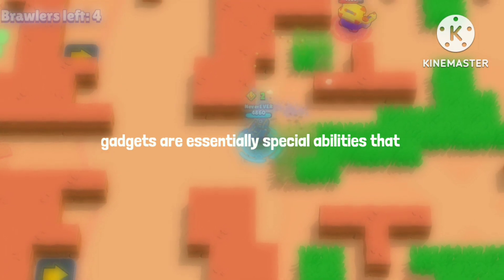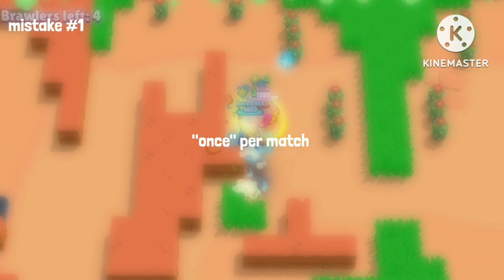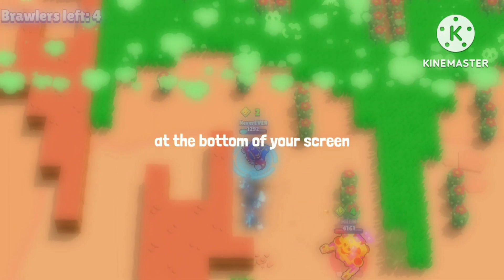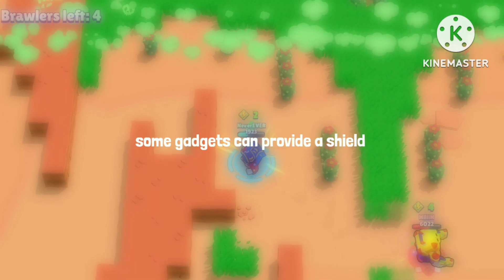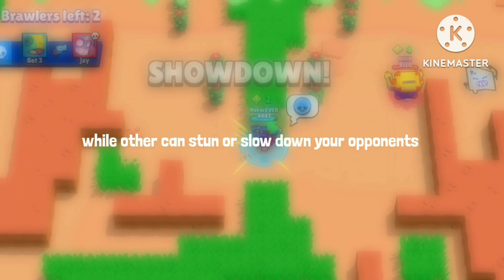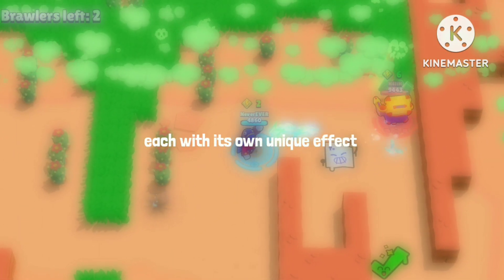Gadgets are a unique feature in Brawl Stars that can give you an edge over your opponents. They are essentially special abilities that each brawler has, which can be used once per match. They can be activated by tapping on the icon located at the bottom of your screen. Some gadgets can provide a shield, while others can stun or slow down your opponents. There are a variety of gadgets available in the game, each with its own unique effect.